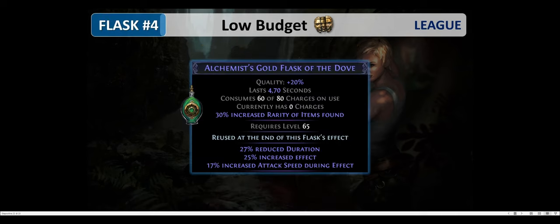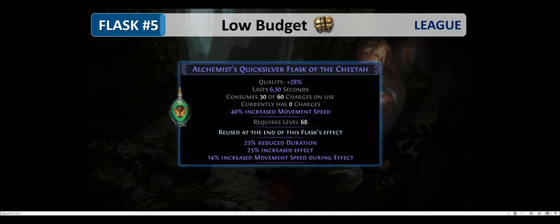As for the remaining two flasks, those would be magic flasks: an Alchemist's Gold Flask of the Dove with increased effect and attack speed, and an Alchemist's Quicksilver Flask of the Cheetah — basically the best option to make you very fast, providing 40% movement speed for the Quicksilver Flask and 14% movement speed during effect, which also scales with your flask effect.